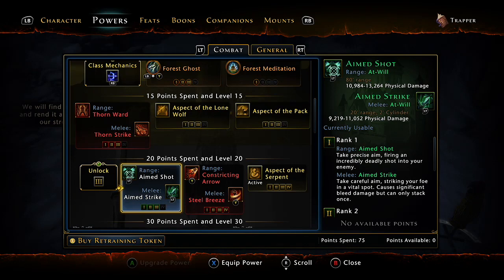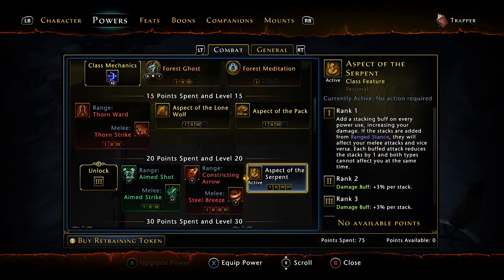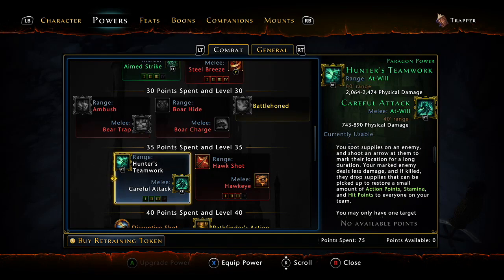You've got aim shot on your left trigger, which I don't really use at all, but it's the best option for right now. Then four points in constricting arrow and steel breeze — that's on your Y — and then obviously aspect of the serpent. For all you hunter rangers and trappers out there, you definitely know what aspect of the serpent does. Basically when you switch stances, you gain buffs to the stance you're in and vice versa. Hunter's teamwork is going to be your right trigger and careful attack — once you mark your targets, you will just see their health rapidly melt.